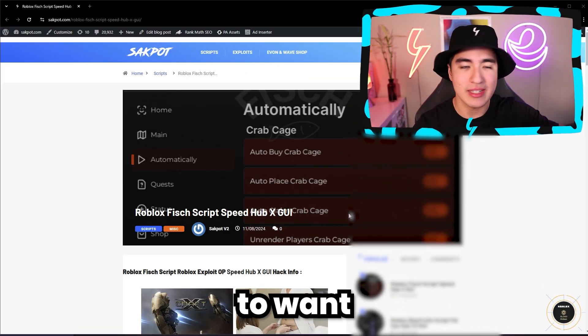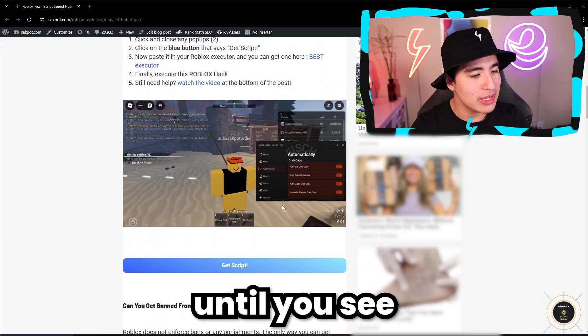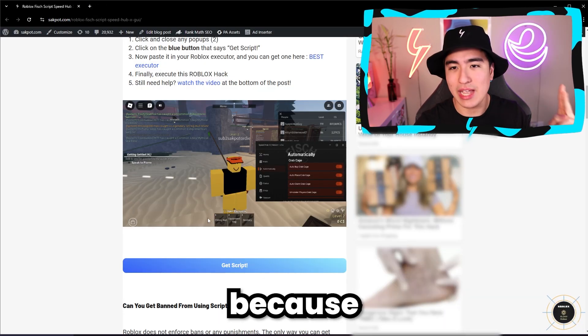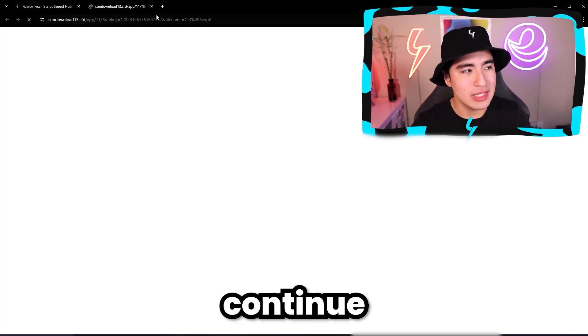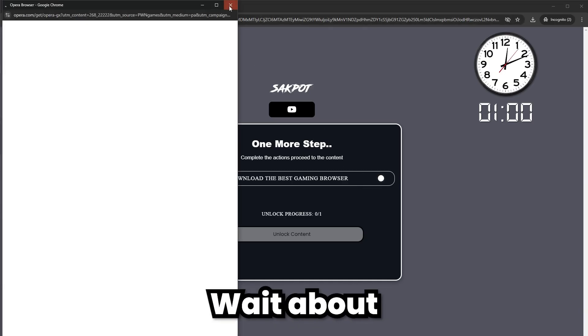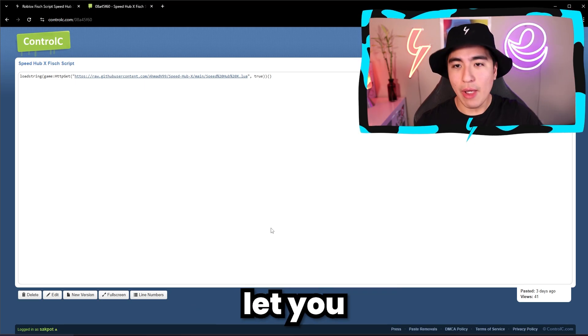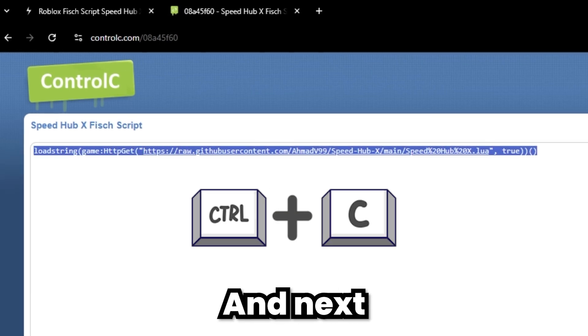To get started, head to the first link in the description and scroll down until you see the blue 'Get Script' button. Click on it, but X out because there are two pop-ups. On the third click, it'll let you continue to Loot Labs. All you have to do is click on the task and wait about a minute or two until you get that green check mark, which lets you continue to the page where you can copy the script.